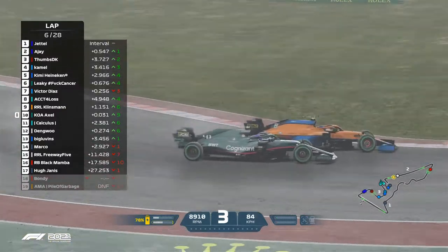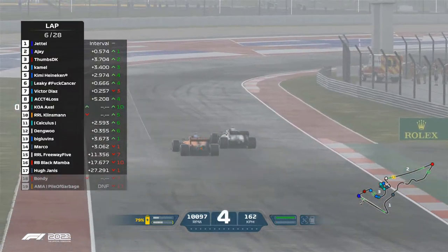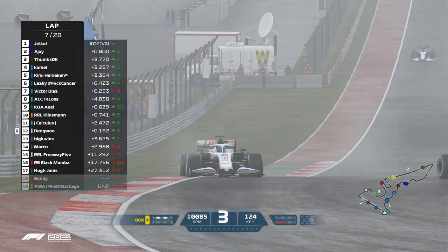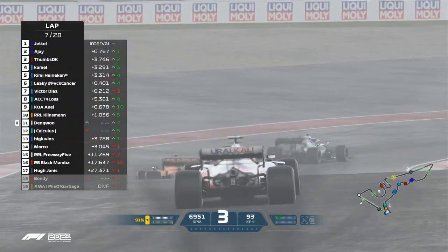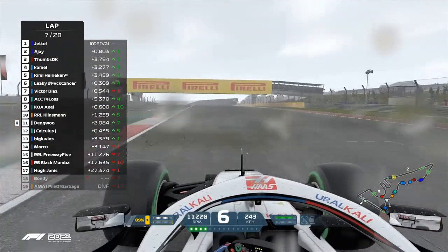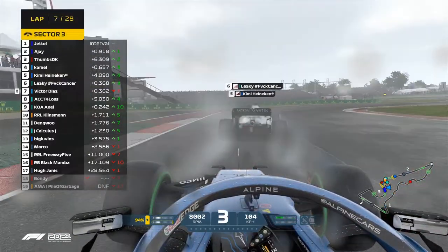Alpine just needs to hold those positions and they'll be champions. I want to go look at Dangwu, who is all over the rear end of Calculus, trying different lines. He just got by Calculus into turn two — Dangwu taking P11. But the thumbs went wide — oh!